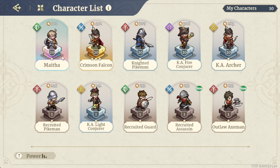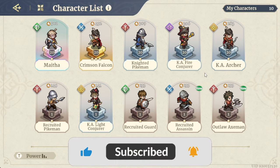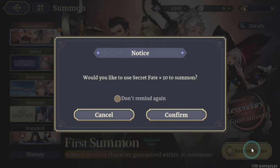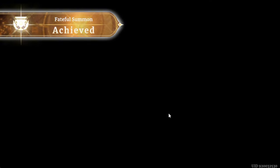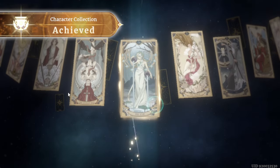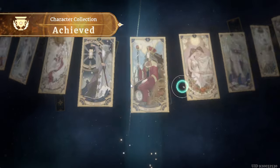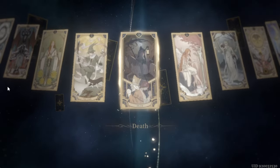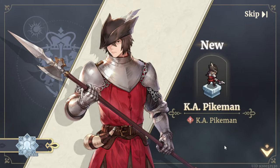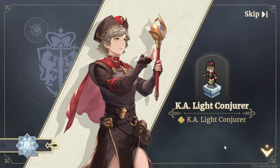I have not done a single summon — I've only been using the heroes I got from the start. I have Maitha, who is the only legendary I got, Crimson Falcon who is epic, and some others. Let's go back to the banner and do the 30 summons. This is the first summon ever on this account — the Star, the Hermit — let's see which one it will be.